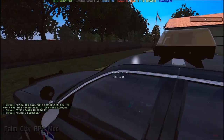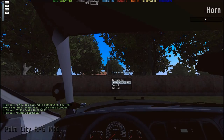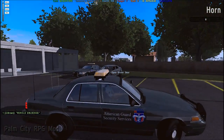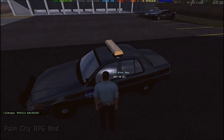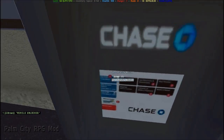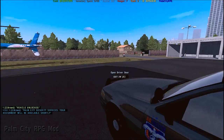We're going to go with a Crown Vic — just get in your car and go down to the ATM here and get the security mission. It says 'Palm City Security Services, your assignment will be available shortly.'